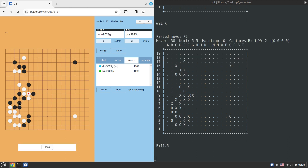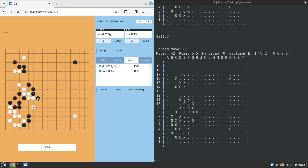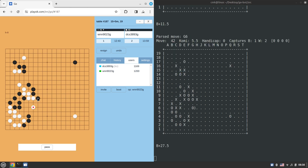GNU Go would probably even lose to an 1100 player as we've seen in previous games. This is definitely another level of play. If there are any professional or amateur Go players at the level of a dan player watching, you'll notice that Pachi's style is vastly different compared to GNU Go. If you want to check out GNU Go playing, you can look at the previous video in this series.